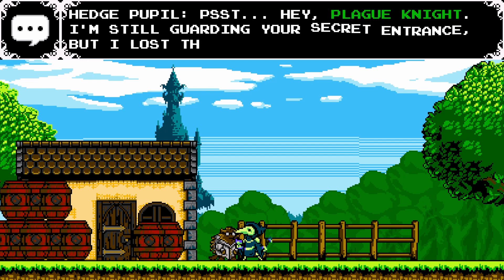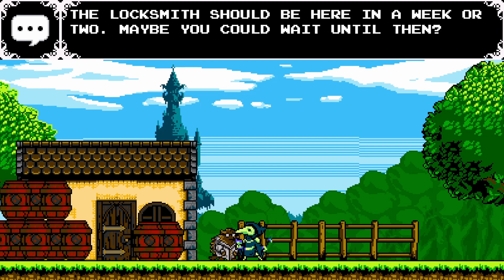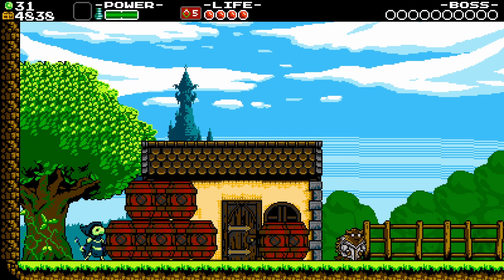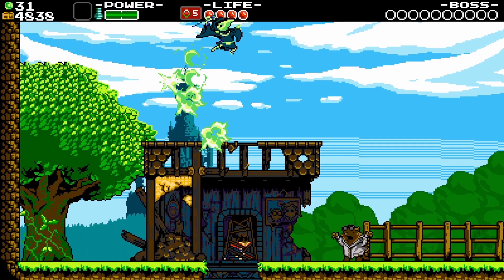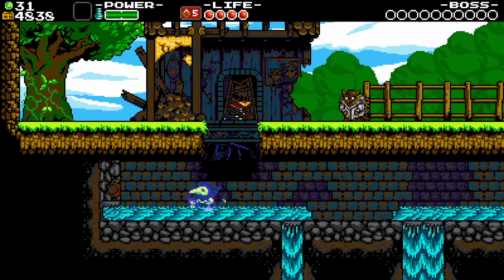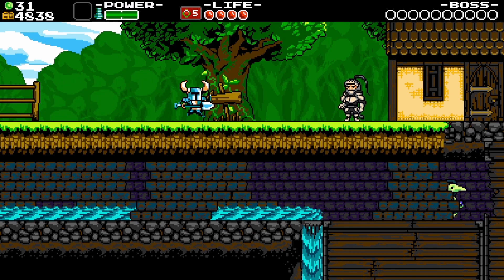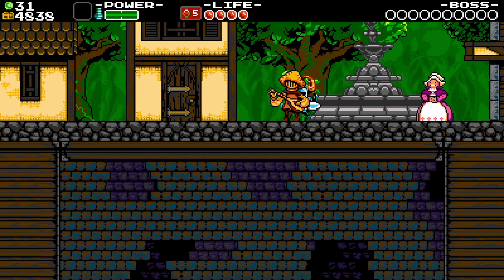Hey, Plague Knight! I'm still guarding your secret entrance, but I lost the key! The locksmith should be here in a week or two — maybe you could wait until then? If we just... do this... we break through. Well, I guess I'm cancelling the locksmith appointment. This was the house I grew up in. Too bad — this is what happens when you work with Plague Knight. We shall go through here. Also, you can see Shovel Knight up at the top — that's kinda cool.